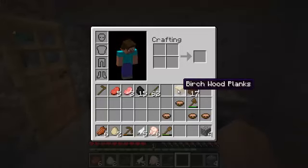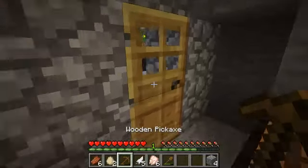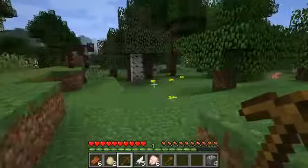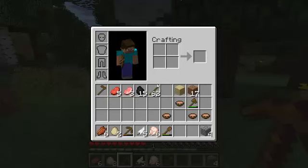I need more wood — always need more wood. When in doubt, close the door. Always a good idea. Close the door. That's not an axe — this is an axe.